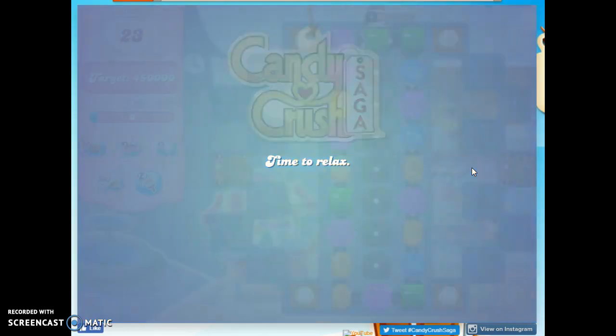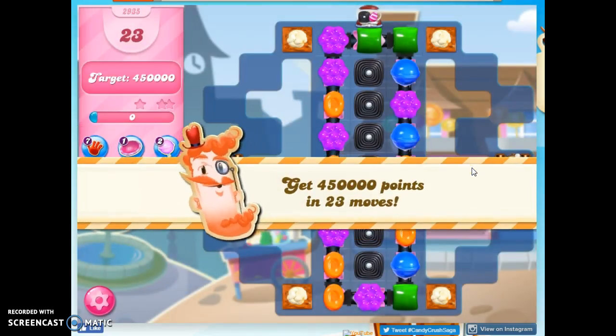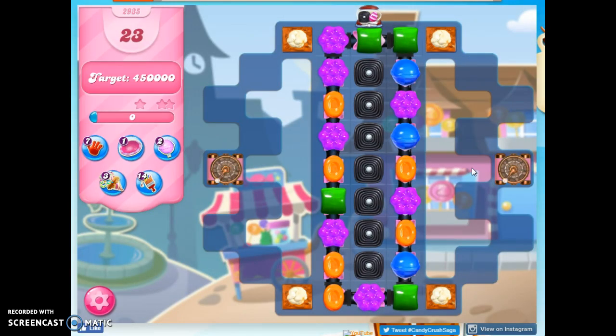Unfortunately, when they gave us a whole bunch of boosters — like the minigame boosters, the golden spaceship, and the helmet — they also made some of these levels so difficult. So let's see what we can find. We've got 23 moves to collect 450,000 points.